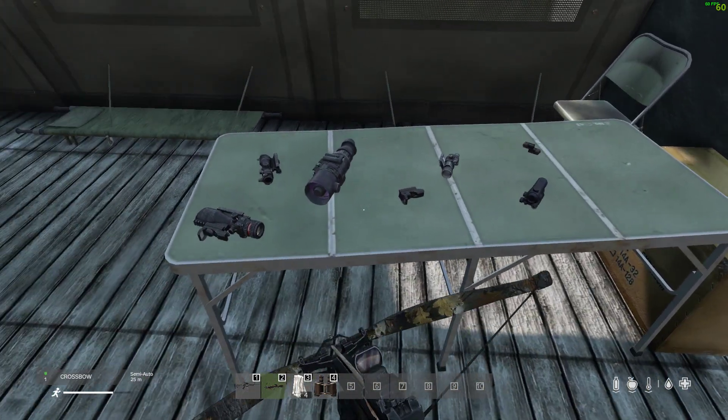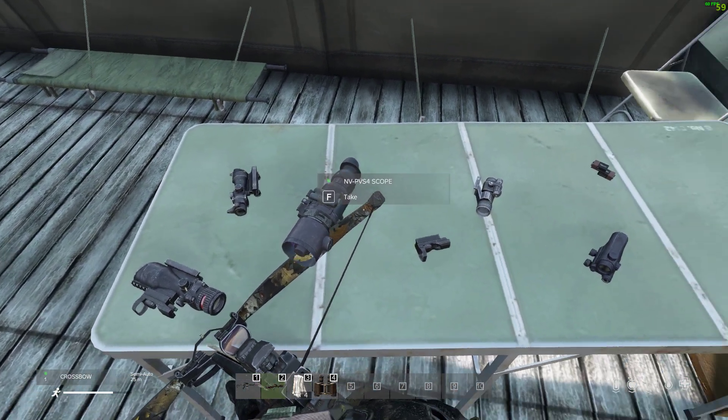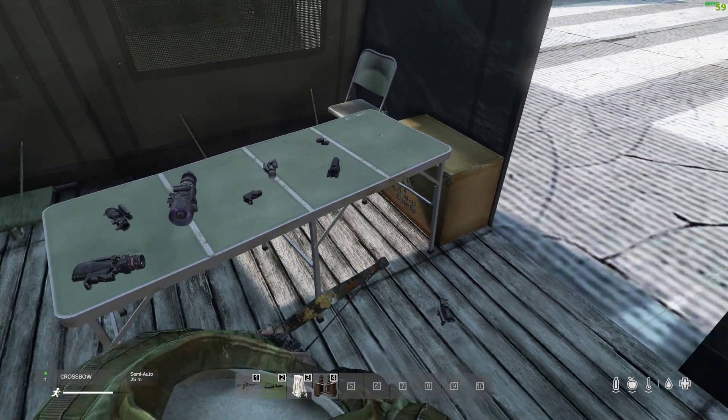So there we go — that my friends is all of the scopes that you can use at the moment with the Crossbow: the ACOG 648, the 432, the Night Vision, the Baraka Red Dots, the Combat sight, the RBN sights. And just remember your batteries should you need them.